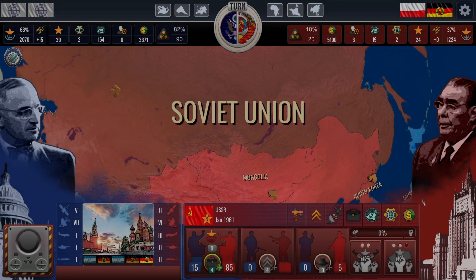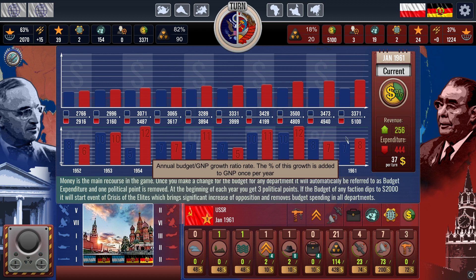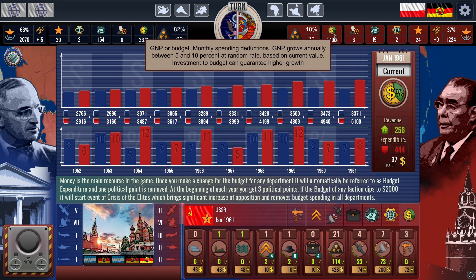In the budget window, you can observe the annual growth of your gross national product, GNP, and the total value for both sides. I've been investing heavily in nuclear technologies, and as a result, the opposing side has taken a substantial lead in terms of their economy.